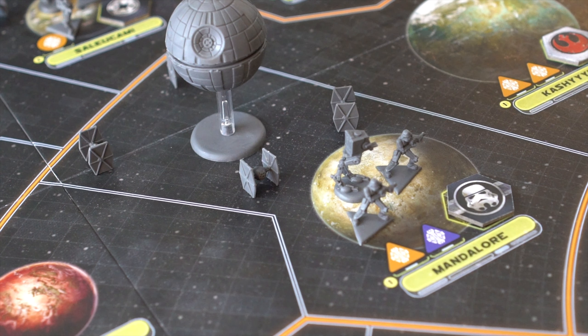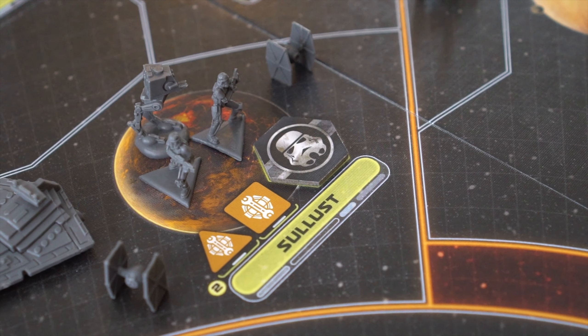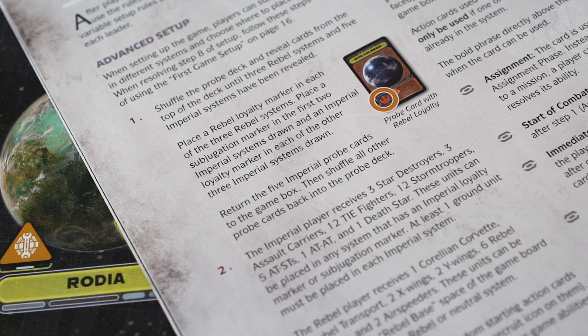Now, each player will place their units and loyalty markers on the game board according to page 16 in the rulebook. I won't show you this since it wouldn't make any sense to waste your time. Once players have played their first game, they can refer to the setup on page 18 of the rulebook to place units.